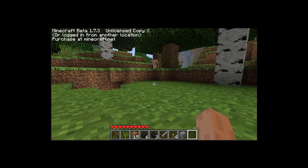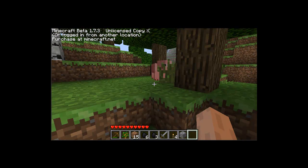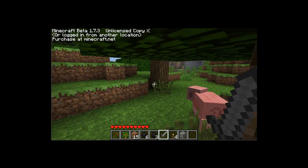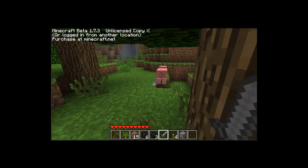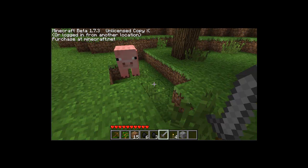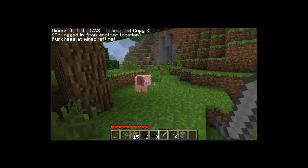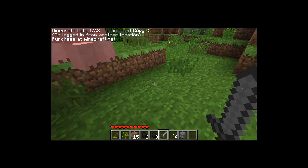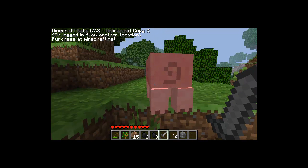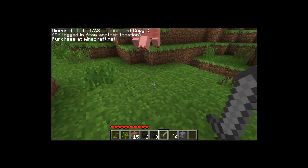Oh, there's a pig! So I can do this part of the tutorial right now — the food. Here's a pig. This is pretty much the only animal that you can get food from right now. You might have thought that there would be food from a cow, but actually they drop leather, which we will use to make armor — I'll show you that in a later edition.